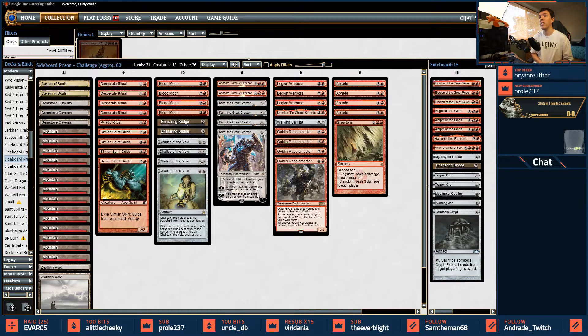The mana base is fine and normal for the most part. We are going down one Bridge here which makes me a little nervous, but we're going to try it. We've added an extra Braid more as a removal piece. Otherwise we have four Karns, two Chandras, the eight Rabble package with three War Bosses and a Kranko as five through eight.